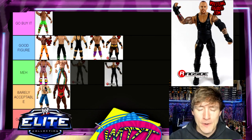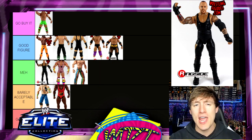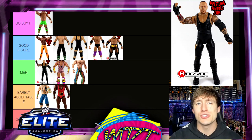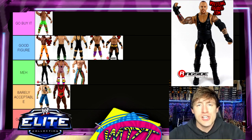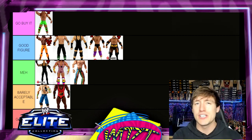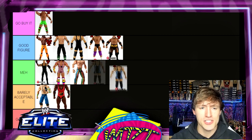Elite 27 Undertaker — putting this in Meh. It came with this stiff entrance jacket that was like a rubber cocoon — you wrap it on him and you can barely see him, he's just totally stiff. The head sculpt's not bad, but everything else is just kind of Meh. It fits perfectly in that category.